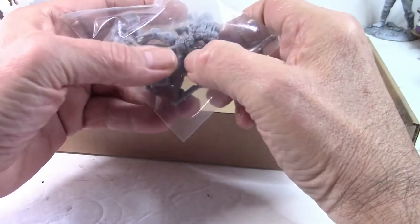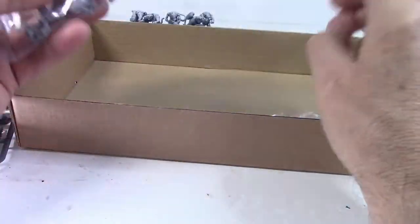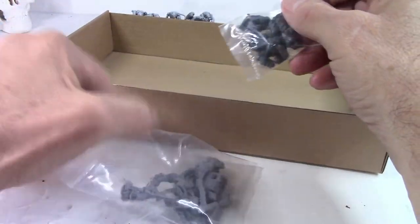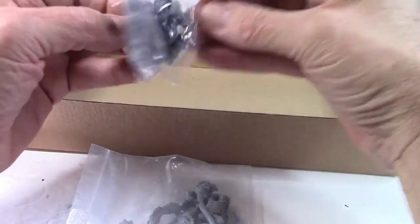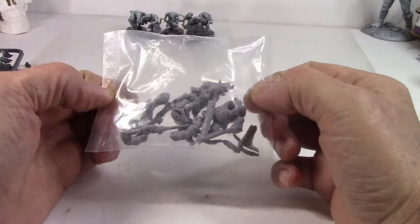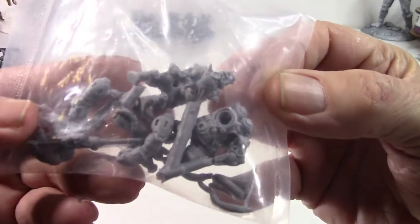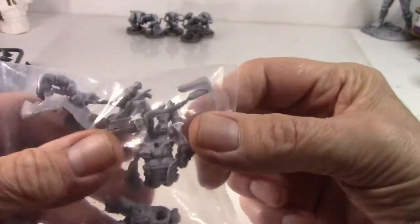You also get two of these sprue bags. Here are the legs for the Night Terror — they come in two bags as well. And here are your Progenitors, looking pretty nice and detailed. It's all in the bag so you don't lose anything.